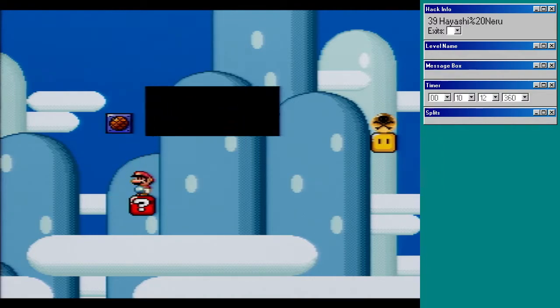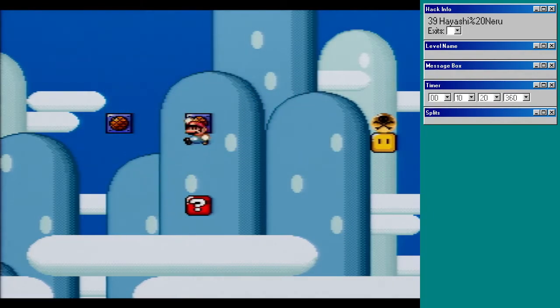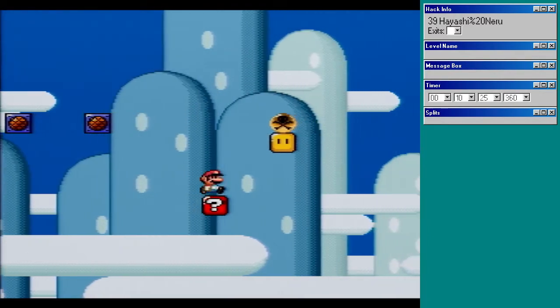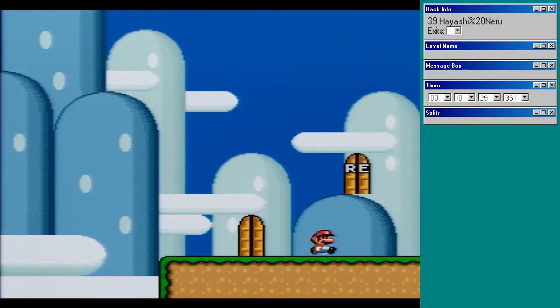Oh, this is interesting. This block follows your x-coordinate. If you want to get rid of this block, you have to make it collide with a marble with a skull on it. A marble with a skull on it removes all sprites but doesn't kill you.